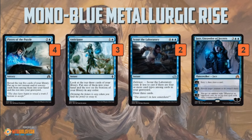Anticipate is cheap and instant speed. Scour from the Laboratory is kind of expensive, but it does make a 6/6 with our Metallurgic Summonings, and it can be cheaper if we happen to have Delirium, which isn't completely impossible. And then we have Jace, Unraveler of Secrets — kind of a backup win condition, another way to bounce a creature, and another way to keep drawing cards.